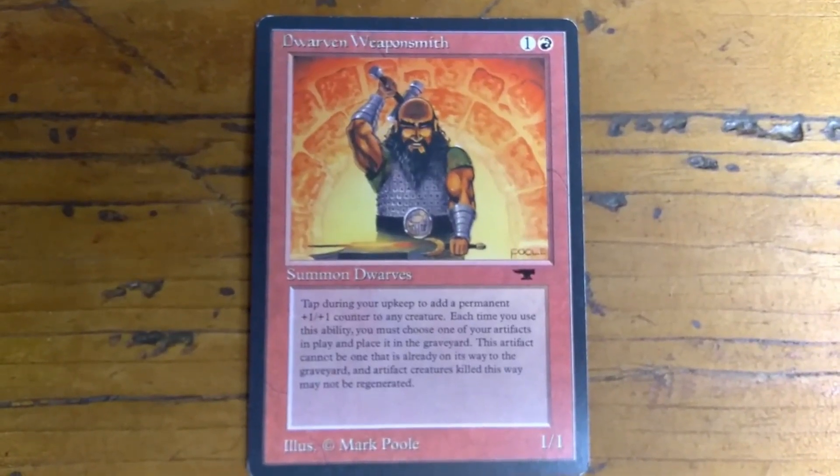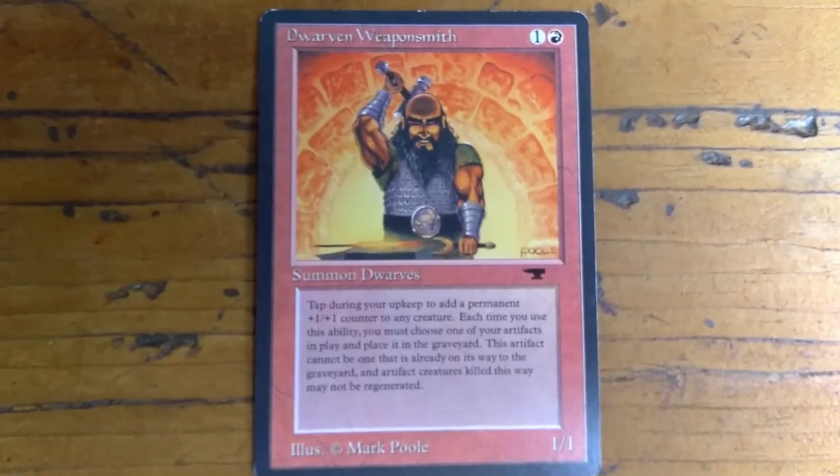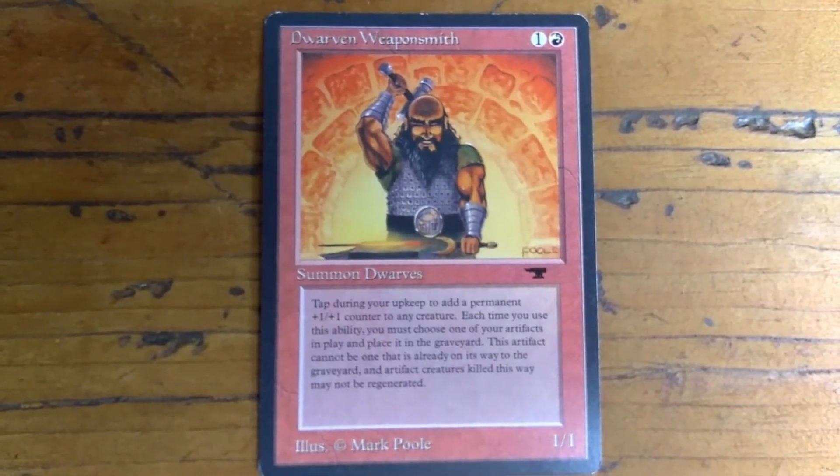In this video, we're going to look at a card from Antiquities called the Dwarven Weaponsmith. It's kind of a cool card, and the name is appropriate — you'll see in a minute why when we read the description.